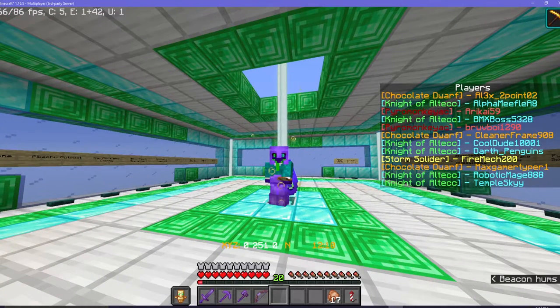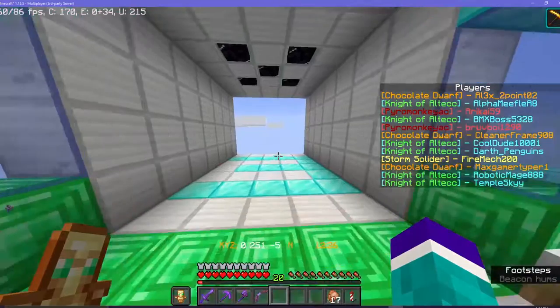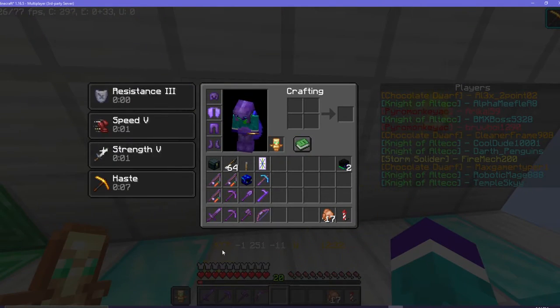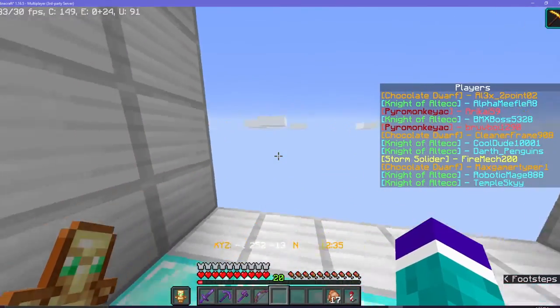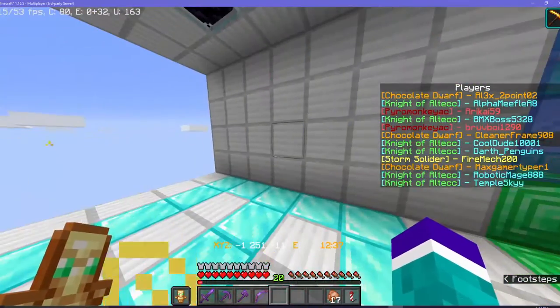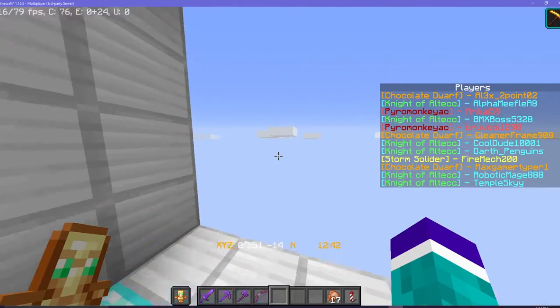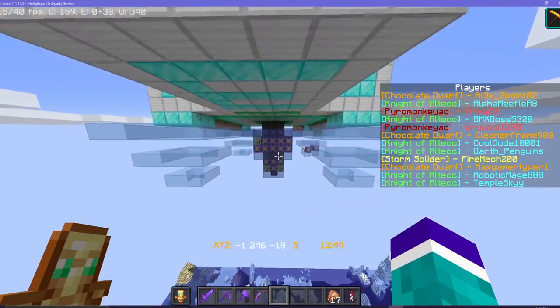Hello everybody and welcome back to another episode of Roboticraft. Today this will be just a relatively short one, but I'm going to make what I'm calling the Totem of Darkness. It'll be like the Enderman Totem — when it's in your offhand, you'll get special effects. It's basically just going to make me invincible. So I'm going to go into creative mode real quick because you need that to access command blocks.